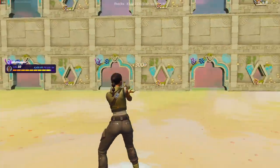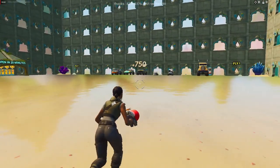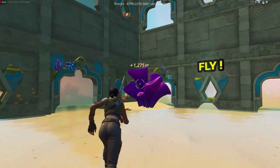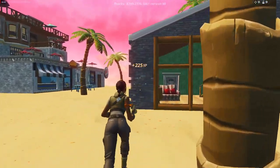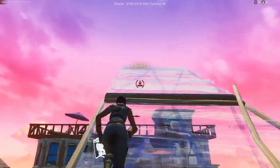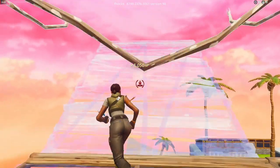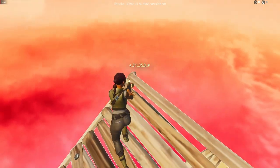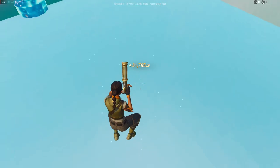Come out again, look right behind you, and come over to this purple coral. There was a blue one — now come over to this purple one and jump on top of it. Emote, then come right behind this house, build four ramps, one floor, turn right, three more, turn right again, and four ramps again. Look in the left corner, interact here, and get XP.